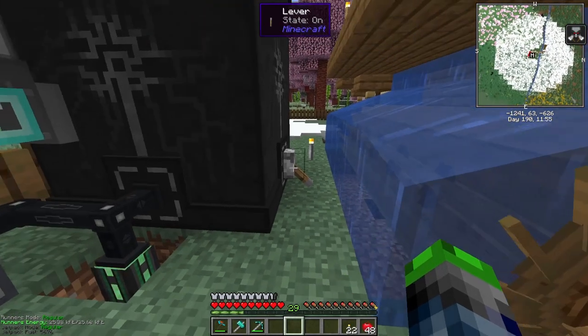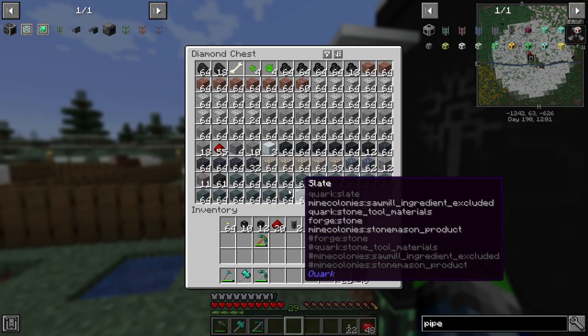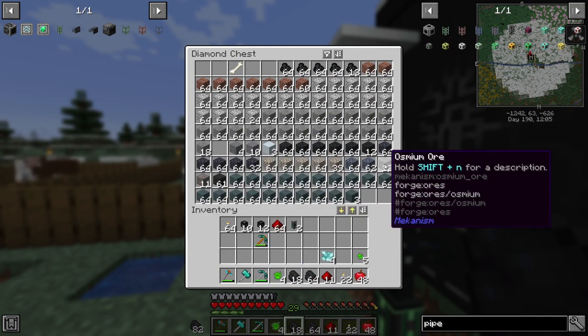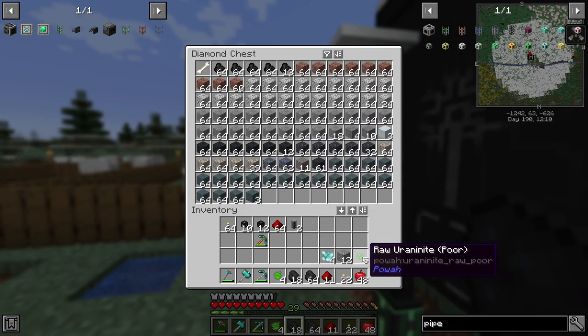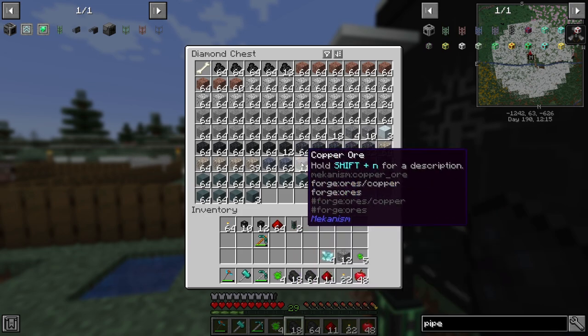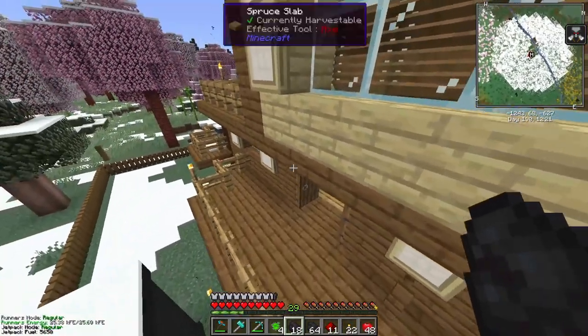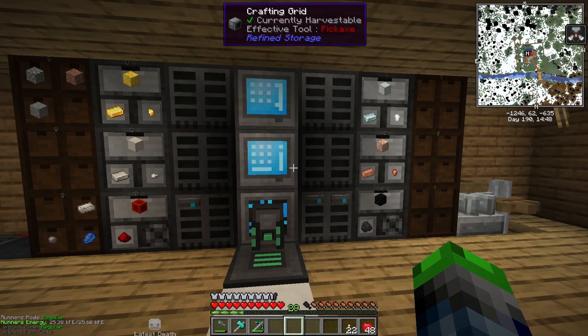We're not losing power - we're still gaining power because we're generating 6.4k RF per tick right now, which is great. This also means we can let this thing run. I want to get it to a point where we don't have to touch it anymore - it automatically processes all the raw uranite and copper and stuff like that, so we can just go AFK.